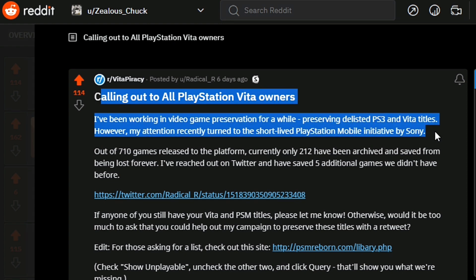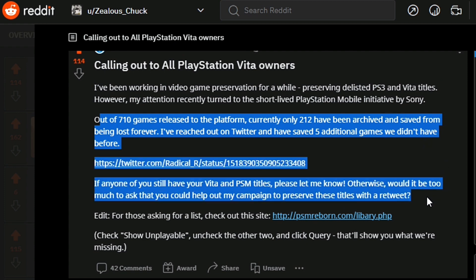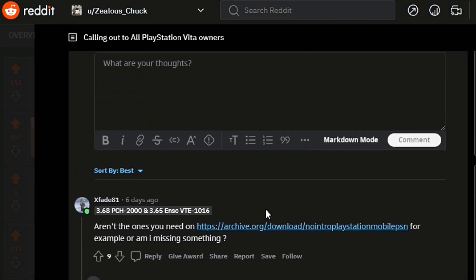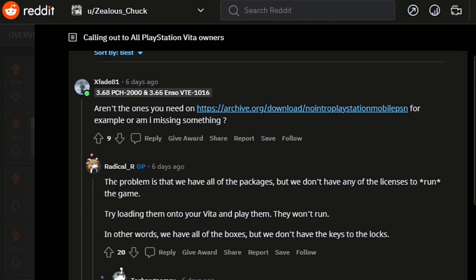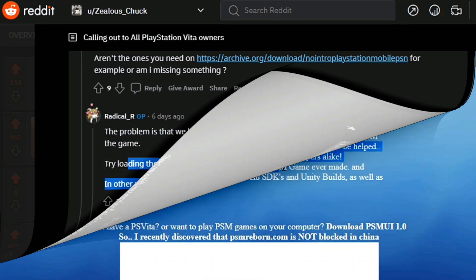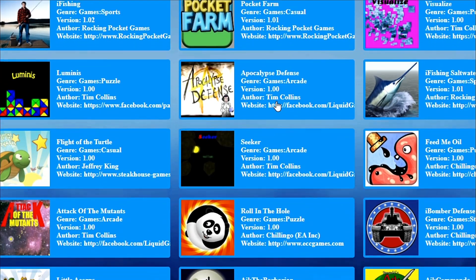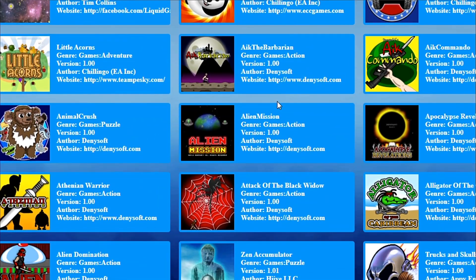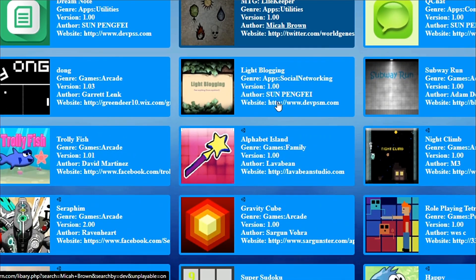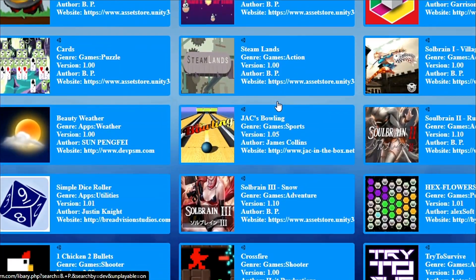Quick callout to all PlayStation Vita owners: there is another initiative, and this time we are trying to gather as many PS Mobile games as humanly possible. Out of 710 games released for the platform, currently only about 230 have been archived and saved from being lost forever. We are reaching out to you, hoping to increase this number exponentially. If any of you legitimately own — meaning you've actually bought — any of the PlayStation Mobile games not yet preserved, please reach out to the Reddit post creator RadicalR via the link down below. You can also find the list of missing games there. Please don't hesitate if you own any of them from non-pirated sources — if it's from PKGJ or similar, it's not really useful.